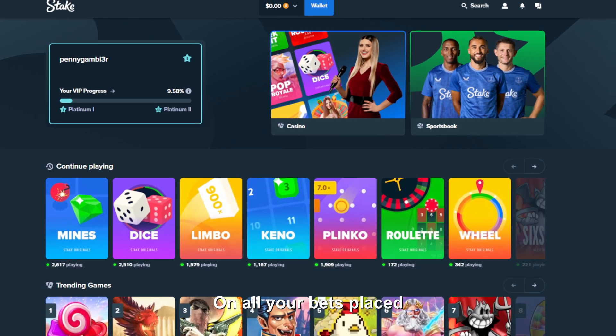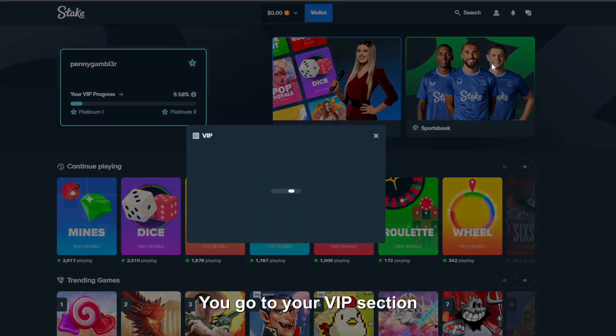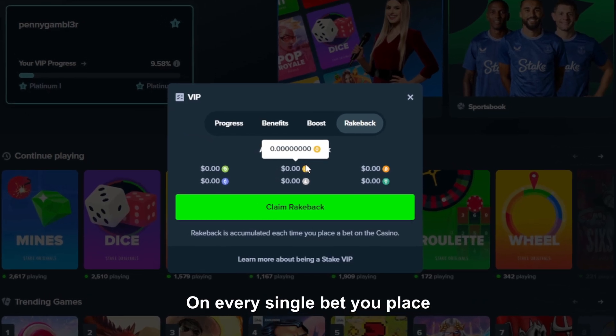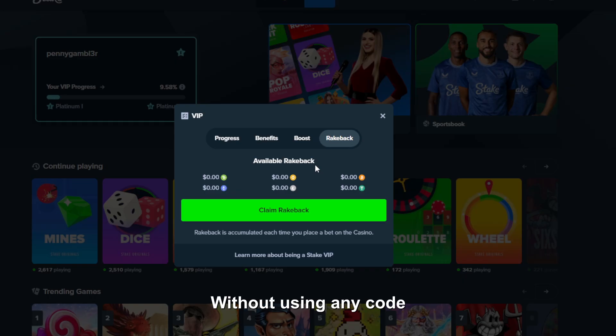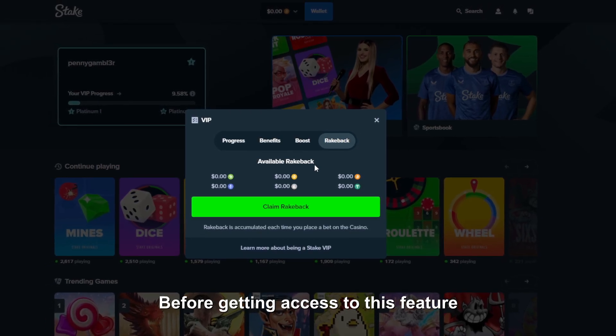First, you'll get access to rakeback on all your bets placed. Let me show you what that looks like real quick. You click over here, you go to your VIP section, and you click rakeback. You'll get 5% rakeback on every single bet you place on the site. Without using any code, you have to wager $10,000 before getting access to this feature.